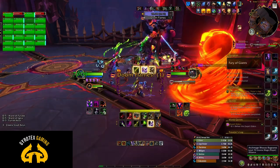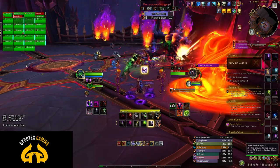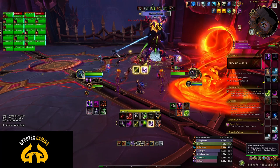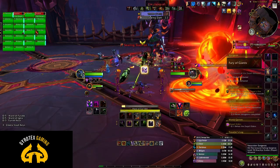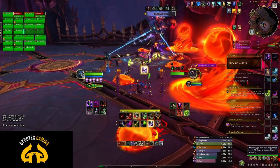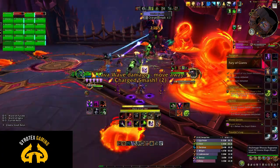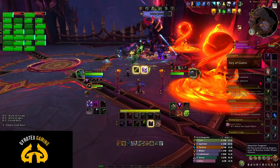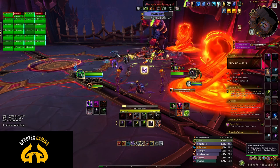I won't pretend to know the tanking mechanics for Elder Rashok perfectly just yet, since this is a very early guide, but here is what to expect at a high level so you're somewhat prepared. Tanks need to pick up the boss and tank him away from the central circle in the middle of the room, and not start the encounter by pulling him through the circle. Pull to the side and start the encounter from the side — that seems to be a much better tactic. When anyone gets a fiery debuff that is about to go off, it will be pretty obvious — you will be marked pretty clearly.